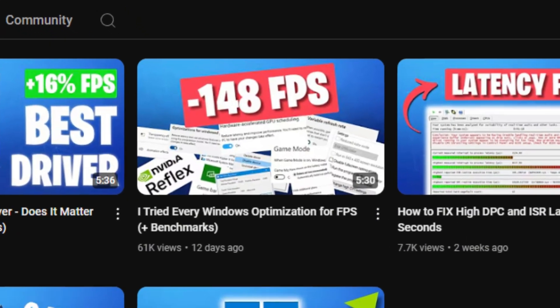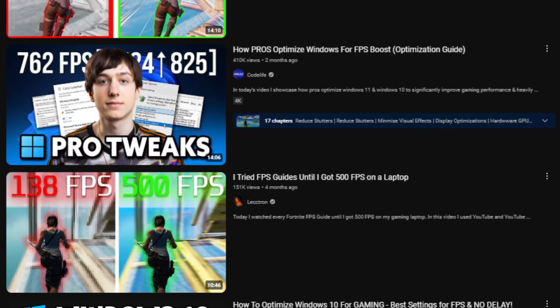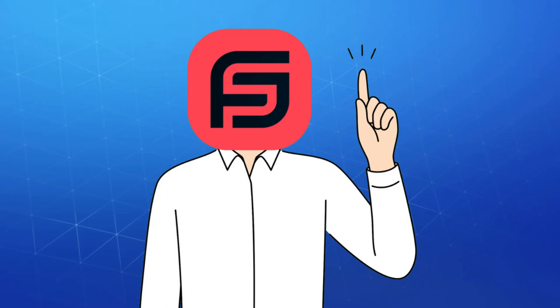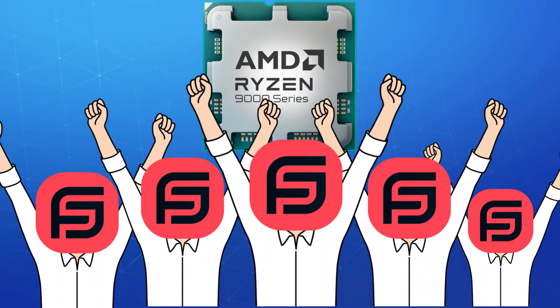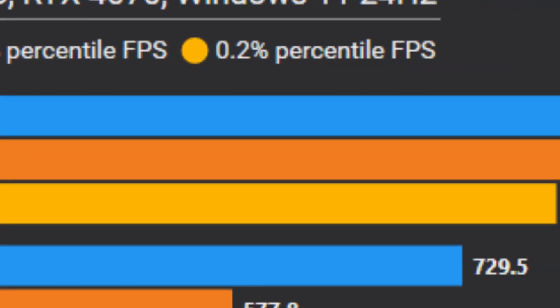You probably watched one of my previous videos where I tested all Windows and BIOS optimizations so we can finally figure out what actually gives an FPS boost, and what's just recycled content from the stone age that doesn't work on newer systems. However, that video was Intel specific, so a lot of people using AMD felt left out and asked me to make part 2, so I went and grabbed a Ryzen chip to show some love to Team Red.